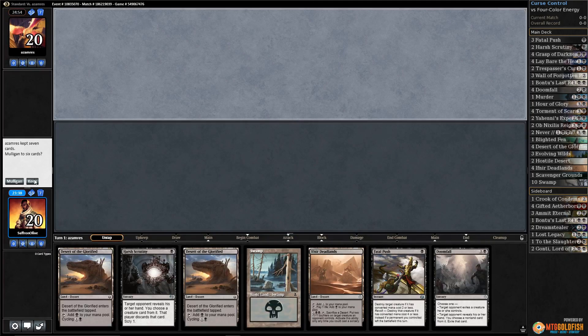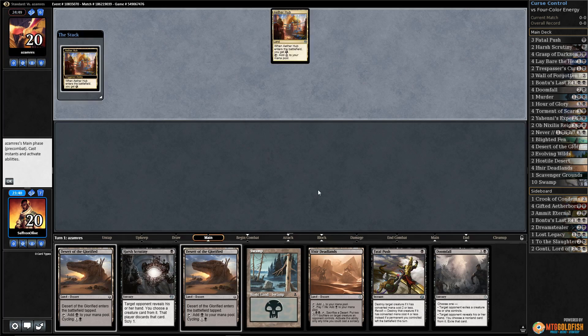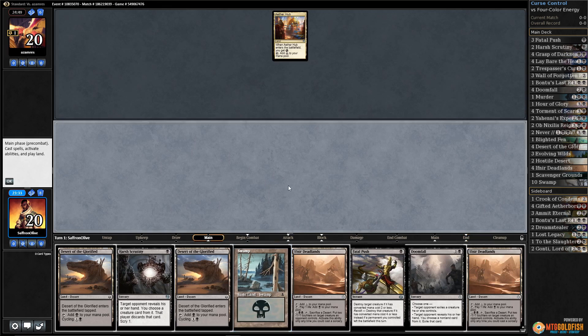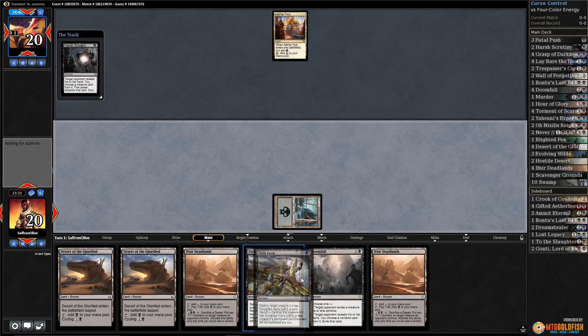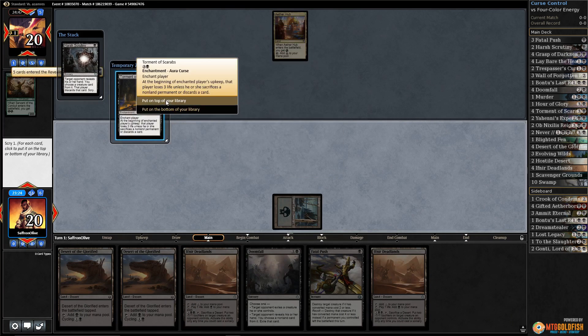Alright, much ado about nothing - playing some mono black curse control in Standard. No curses in hand but we got some removal, some discard, some cycling lands, so this is pretty reasonable. Let's cast Harsh Scrutiny on turn one and see what our opponent's up to. Looks like a Constrictor deck.